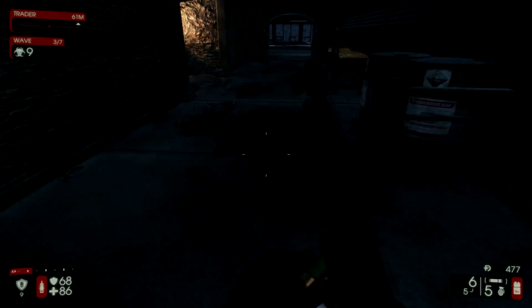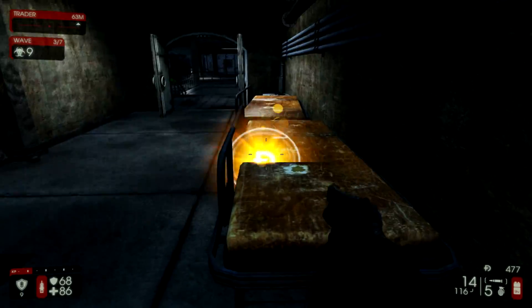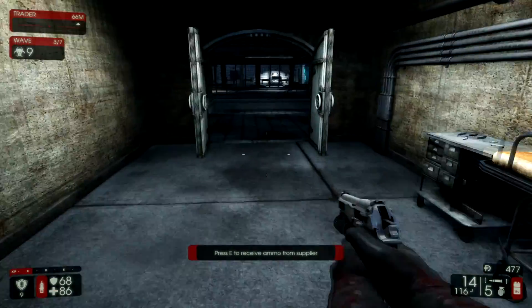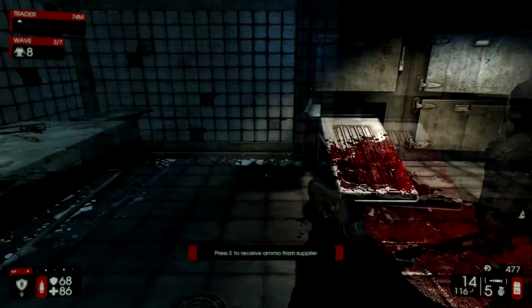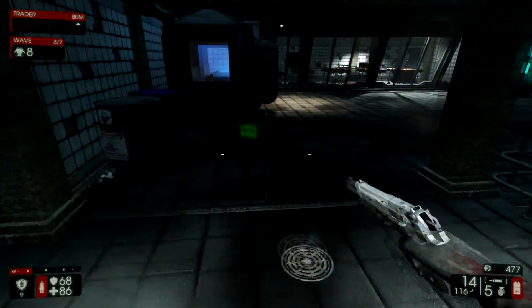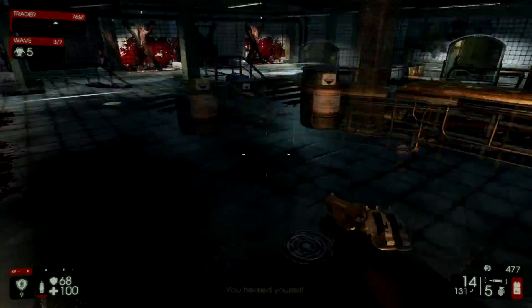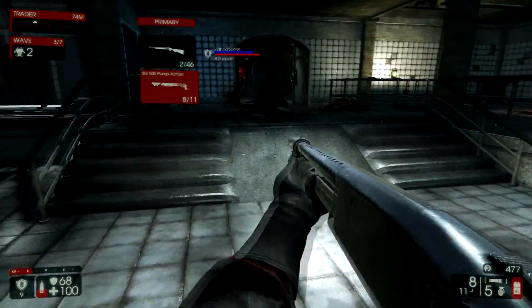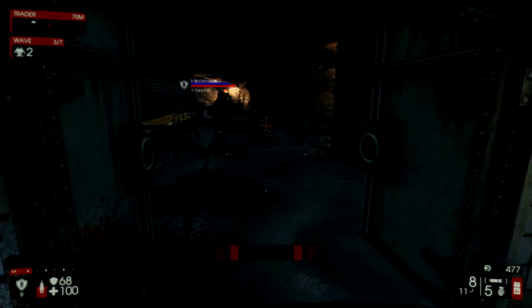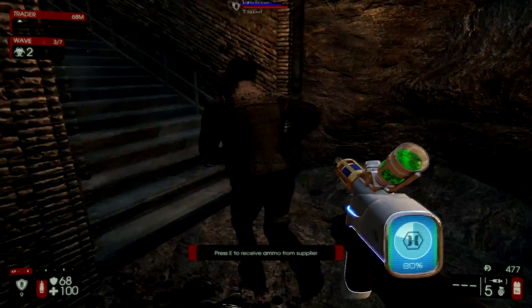It appears that you got set on fire. When the husk's head came off, its arm swung to the side and then fired the rocket and I was in the way. That was a husk trying to hit me. Yeah it was. And we've got two left.